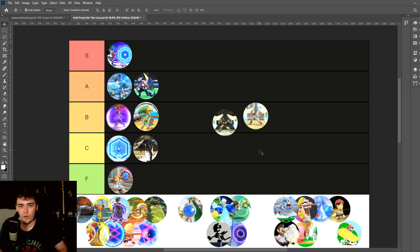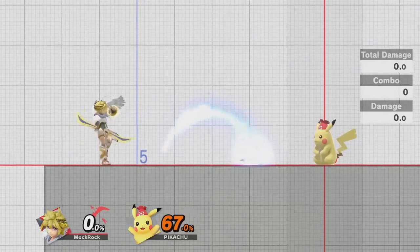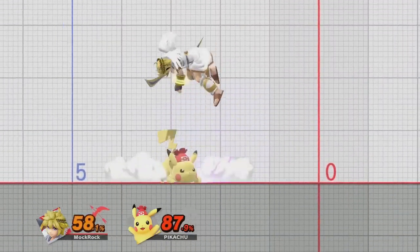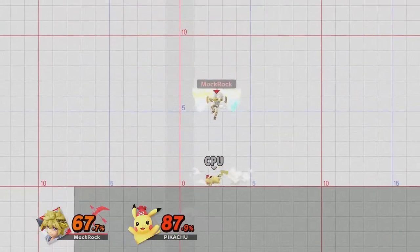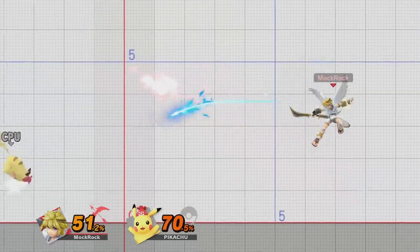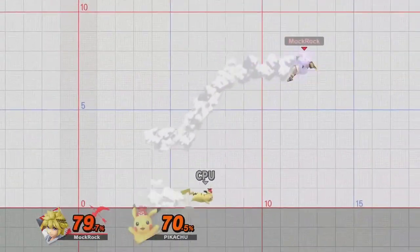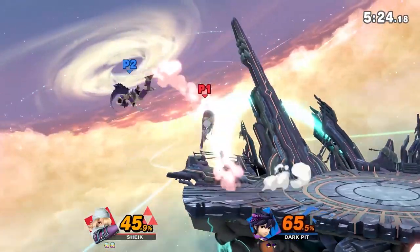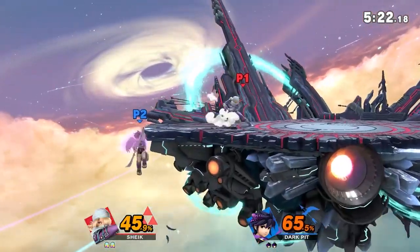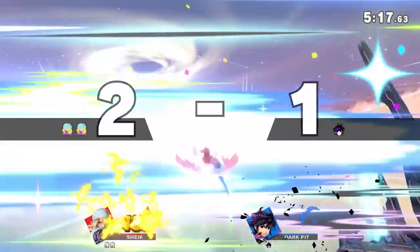The Guardian Orbitars I'm much more on board with in general, and I'd say they've been handled pretty well in Ultimate overall. They have a lot of utility built in because they're so fast to start up and shut down, but they also have some pretty fair weaknesses — between being able to hit them from below or above, and also the fact that the Orbitars shrink the longer they're held out. If you can just correctly call it out in a juggling scenario, it's pretty easy to either grab them or punish them when they start going back down.